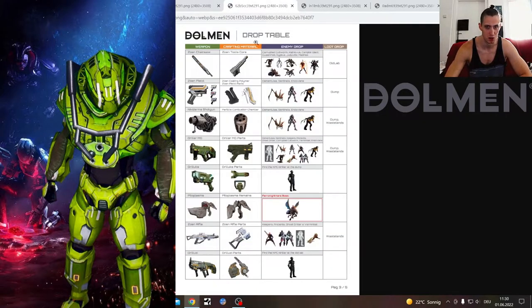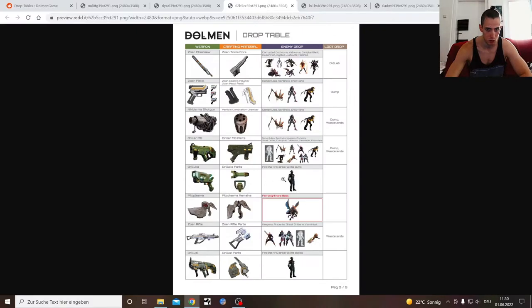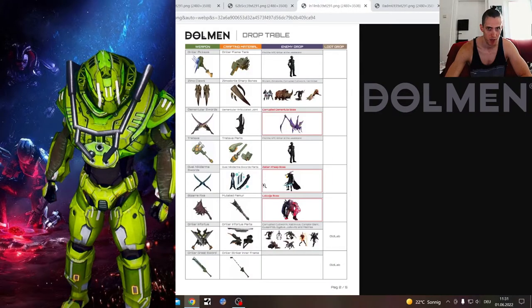Bitoplasma — I'm going to do a special video for the Ferro Nightmare boss, which I've already pre-recorded, but I was kind of confused so my directions don't make that much sense. There's something called Bitoplasma Drill Uzi which is also an important one. You can see NPCs at the old lab and with the Drilluca, which is not that good in my opinion. Also NPCs at the dump — I believe there are videos from other people on those already.